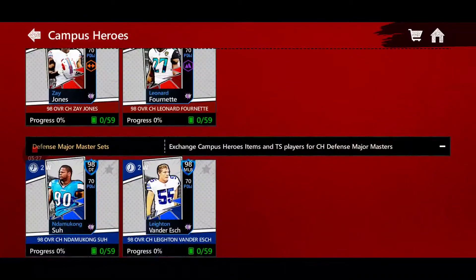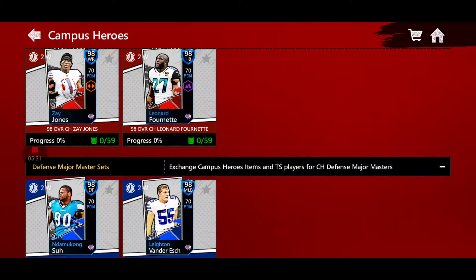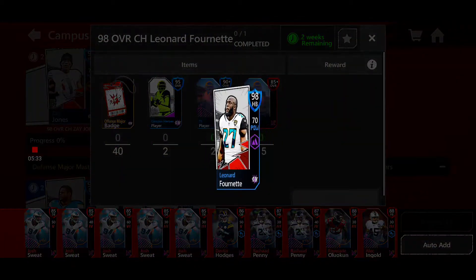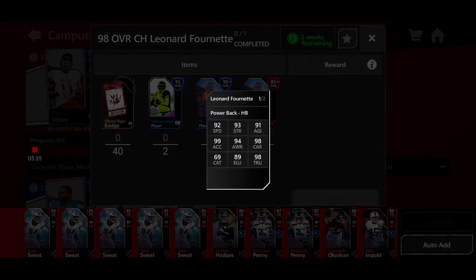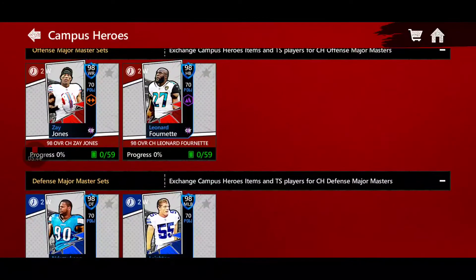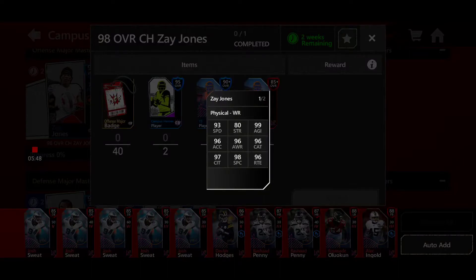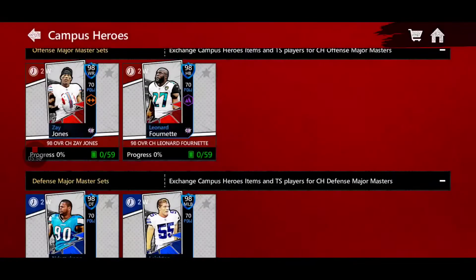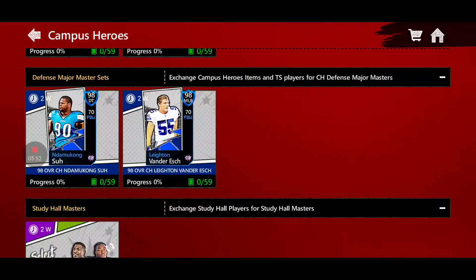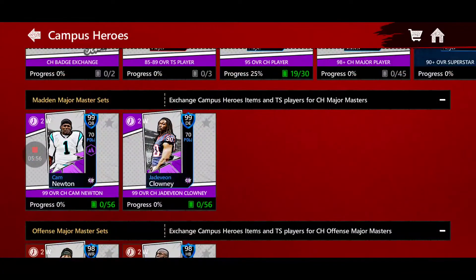All of these Masters are going to have 70 Power. We've got Zay Jones and Leonard Fournette — but I'm going to recommend you stay clear of Leonard Fournette. 92 speed is not great, 69 catching. He does have great trucking stats and good Excel, but I think he's not that great of a running back. There's just been so many wide receivers that the last thing I wanted to see was another one in this promo with Zay Jones. Then you've got Leighton Van Der Esch and Ndamukong Suh — those are your new six Masters.